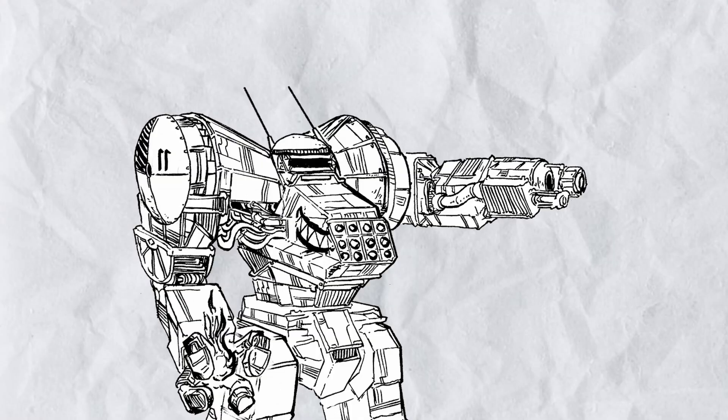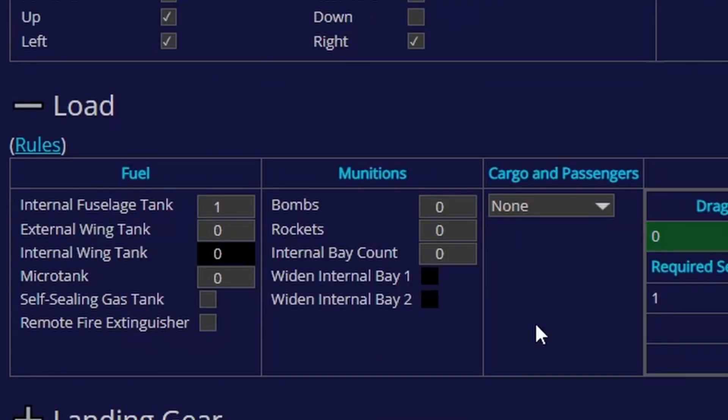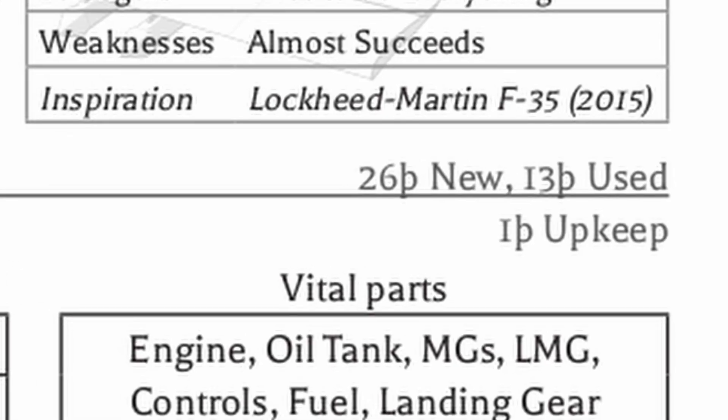There are no official variants of this thing, but I'm sure you can make changes just by removing stuff from the plane. However, I did try to do that to see if it could improve the plane, and the result is — well, at this point, just get an actual dogfighter. At least it's somewhat affordable.